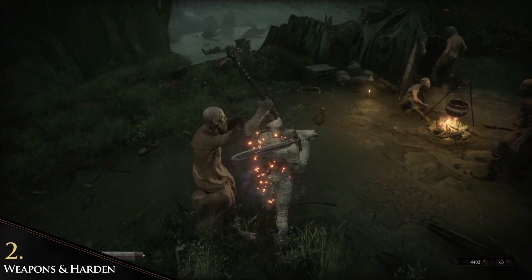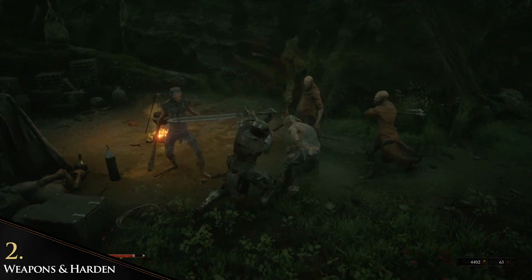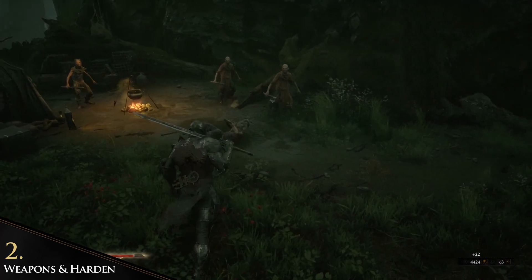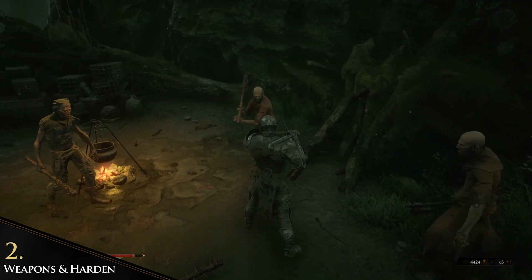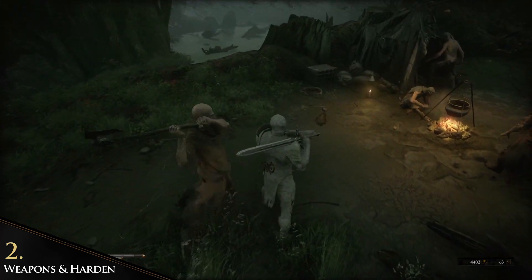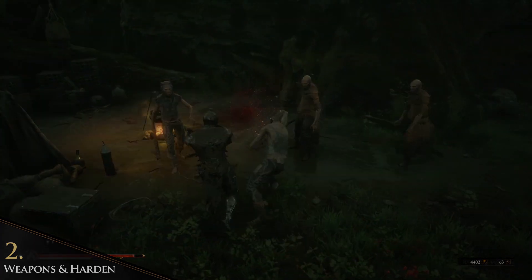Another important thing in fights, next to your weapon, is the Harden ability. With or without a shell you can use Harden. Like Metapod, it protects you from hits and taking damage. After some seconds of reload time you can use it again.